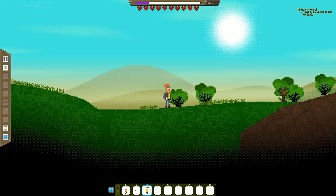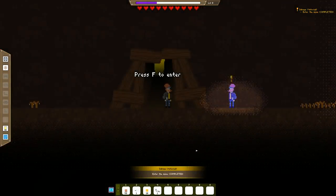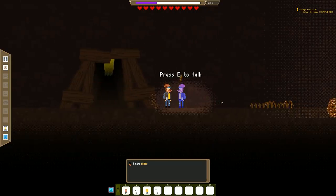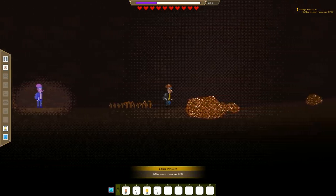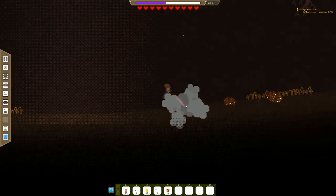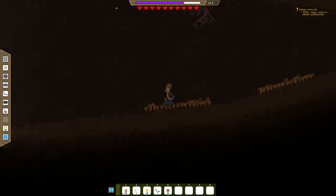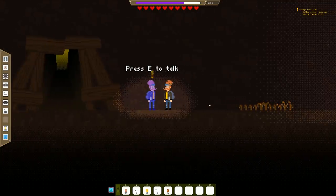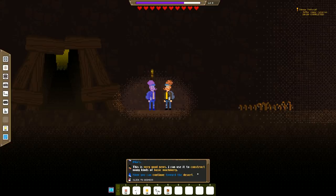There's apparently a beehive over there — I just sucked in a beehive, it gave me wax. You might go into a Martian mine. I'm trusting future me — if something happens to me, you don't exist. I see minerals! They are copper deposits — you can excavate them with your multi-tool. I've been doing this for the past 10 minutes now. Copper seems to be quite abundant on Mars, which is very good news — I could use it to construct many kinds of basic machinery. Now you can continue toward the desert. What is it now future me? John, we have a problem. Everything's a problem — the moment you showed up, everything's been a problem. You're like an omen of bad luck.